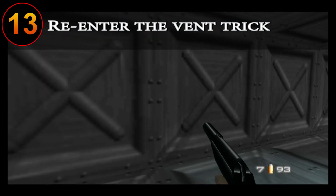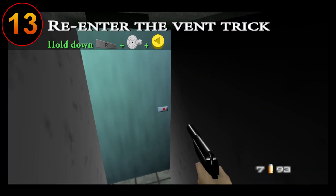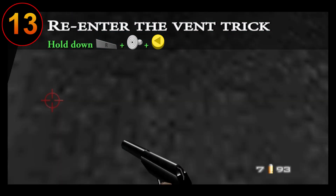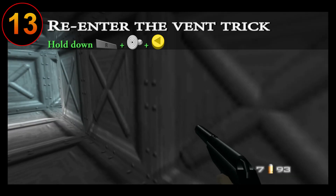If you want to re-enter the ventilation in the Facility, then you need to stand on the toilet while holding down your aim button. Next, also hold left on the control stick while also holding left C. This will cause you to spin in circles and if done correctly you will hop right back into the vents.